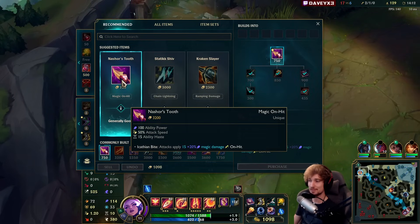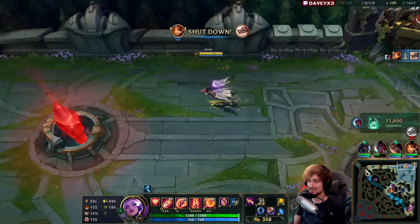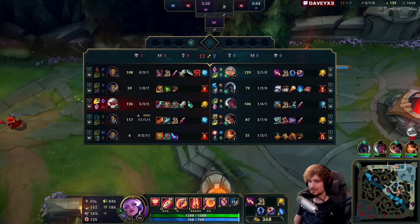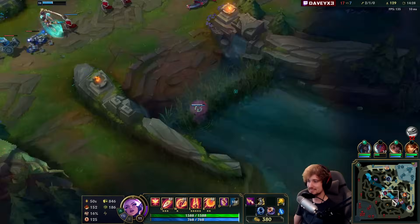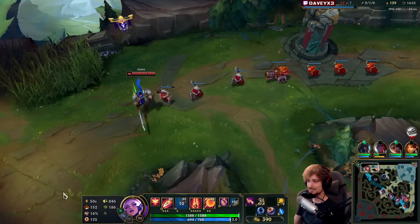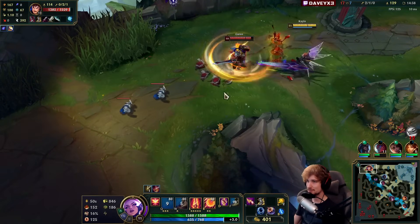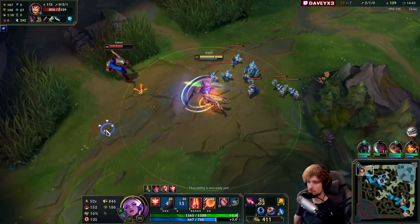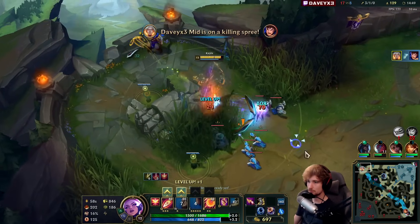I'm scared about the mid game — not necessarily us feeding or anything, I think we'll have a solid mid-late game. But look how strong this Kai'Sa is. She's an entire item ahead of me — it's a scary thought process. If she lands one W on me, she would just dash up to me.